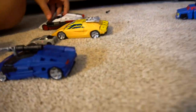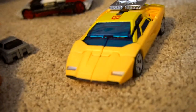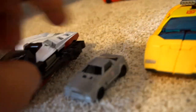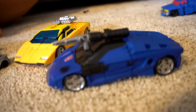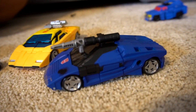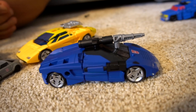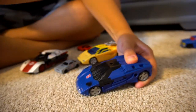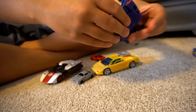Over here we've got Sunstreaker and Red Alert being chased by Road Trap. And micro masters — the new Deep Cover joins the Autobot team. That's pretty cool — it's like a Lamborghini! It comes with a cannon that goes around in the hood.